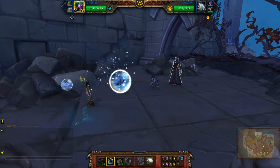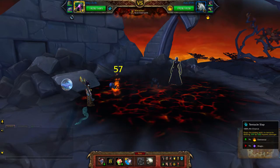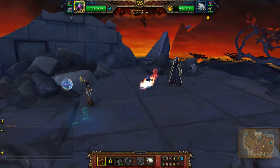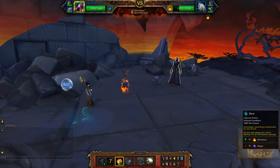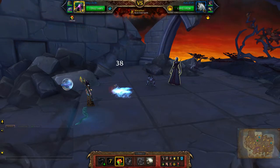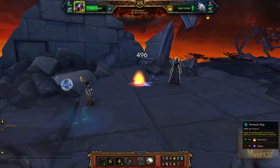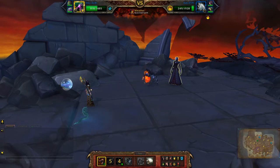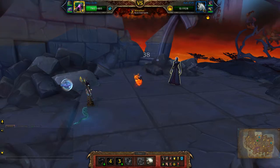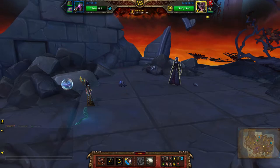Start with Bubble. Tentacle Slap. Dive. Whoa, very nice. And then just Tentacle Slap to finish him off in case you don't crit there and you need some more damage.